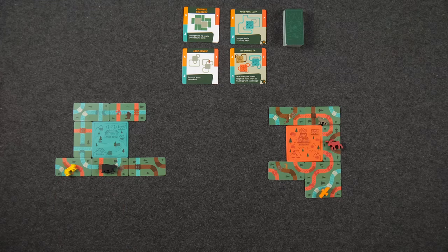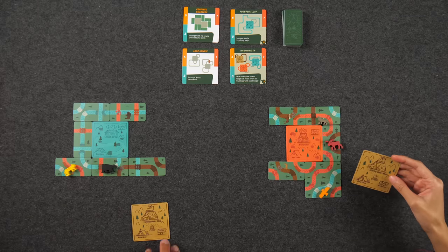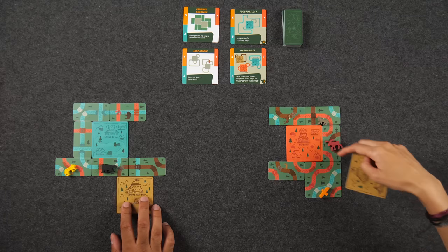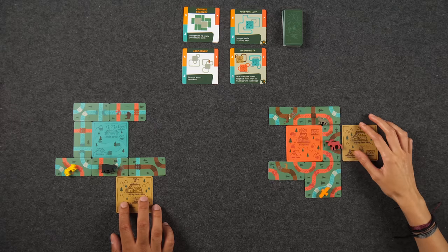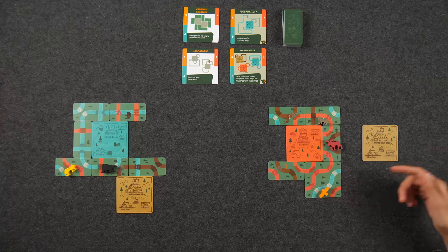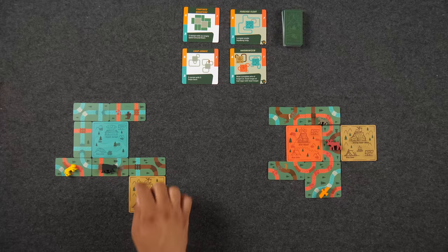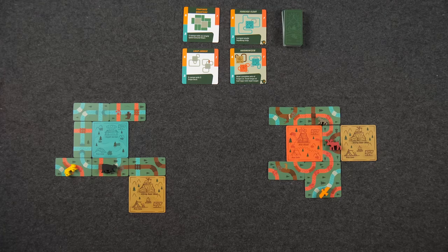Are you ready for the second round? Another eight cards per person, and we decide what our second camp is. Both players look at their cards to decide. Both end up choosing the same camp — the hiking gear shop. Monique had set up for it and didn't want that to be for naught. She notes she'd like to extend a trail but everything must be orthogonally adjacent. She's not anticipating a triple loop happening in this game.